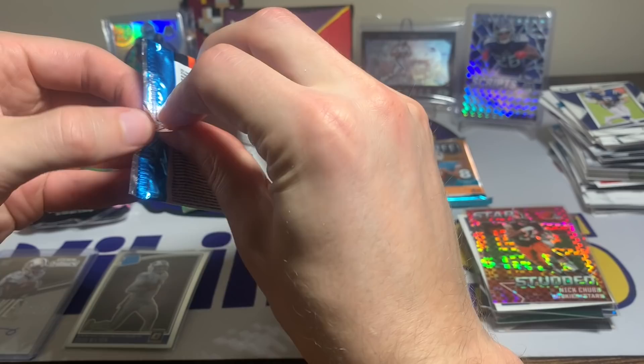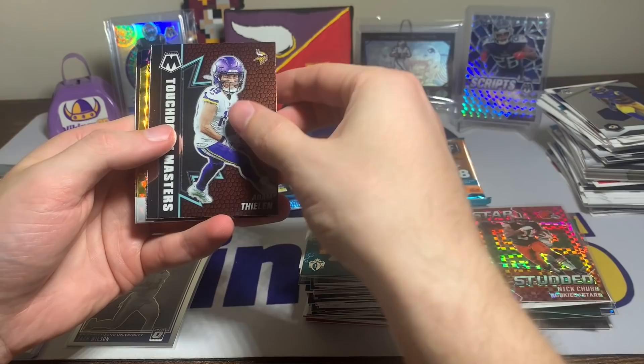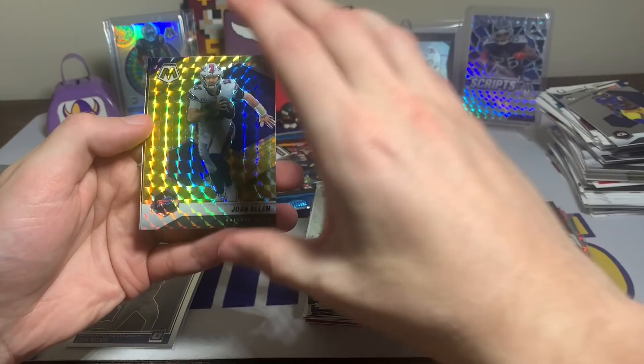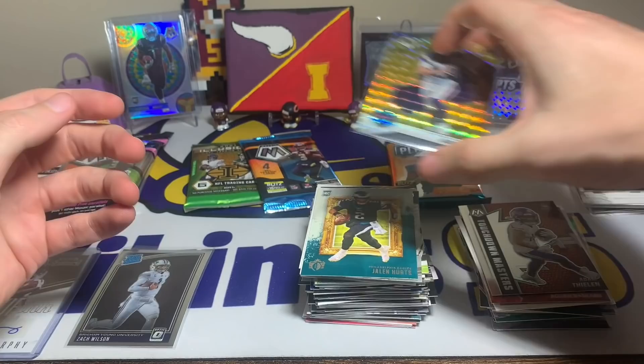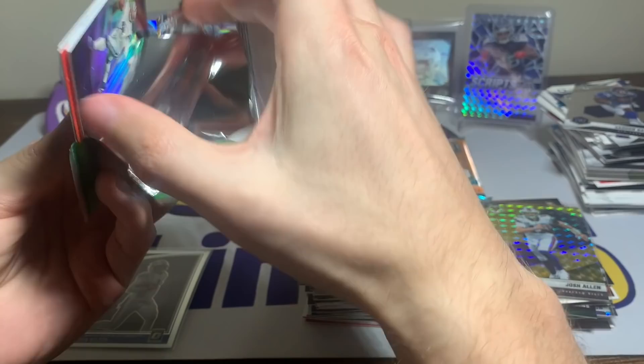Opening a mosaic mega — this one's a camouflage makers pack. Adam Thielen with the touchdown masters, Josh Allen — that is an insert — Josh Allen yellow reactive, very cool card. Then Saquon Barkley. Another pack without any rookies. I wonder if all the reactive rookies are in the other packs I haven't opened yet.